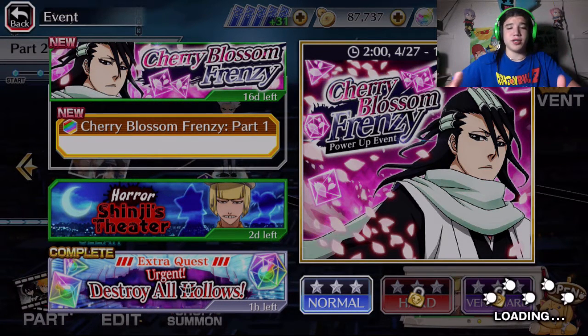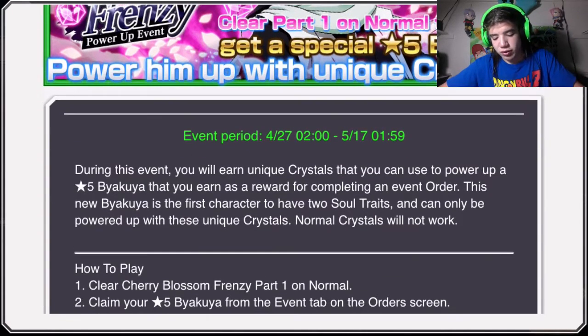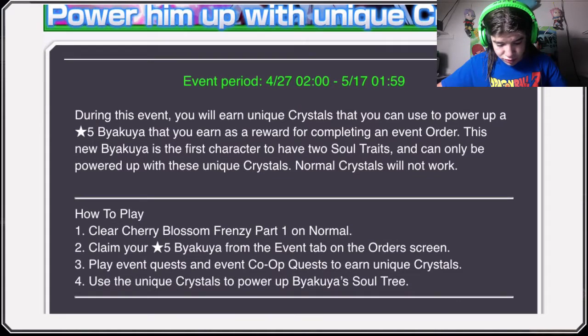Basically, you've got a free 5-star and then an interceptive at the level — there's already these little orbs. Special art is made for this special Acquia. During this event, you'll earn the unique crystals and use the power of 5. You get it as a completed event order. This new Acquia is the first to have two soul traits and can only be powered up with these unique crystals — normal ones will not work.